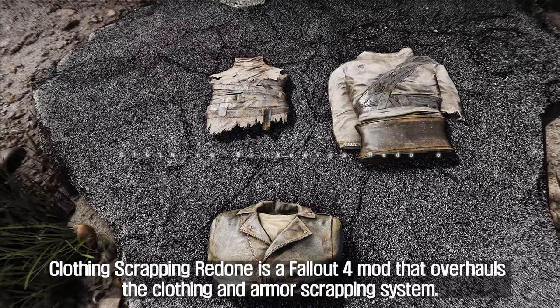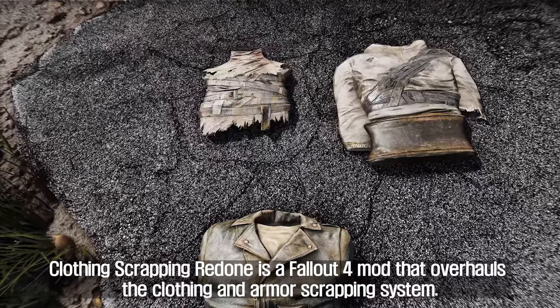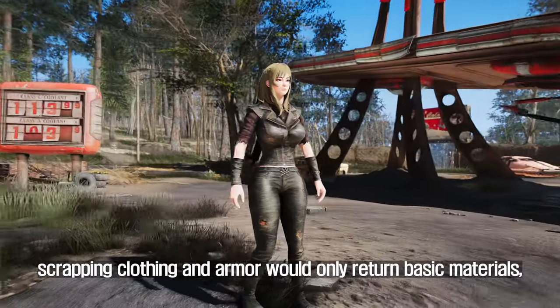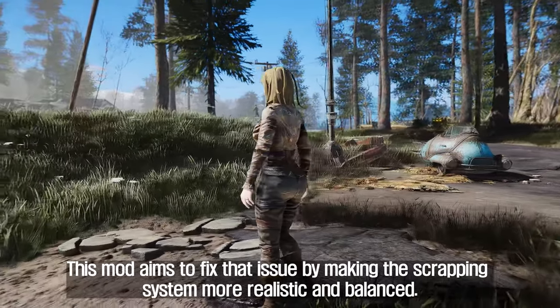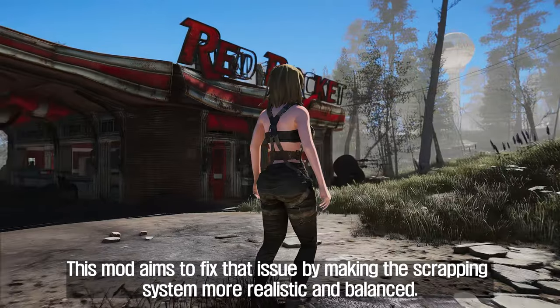The fifth is Clothing Scrapping Redone. Clothing Scrapping Redone is a Fallout 4 mod that overhauls the clothing and armor scrapping system. In the vanilla game, scrapping clothing and armor would only return basic materials, ignoring all the other materials that make up the item. This mod aims to fix that issue by making the scrapping system more realistic and balanced.